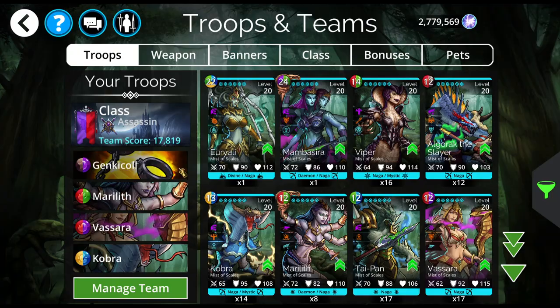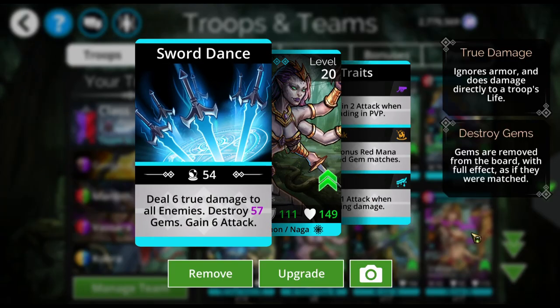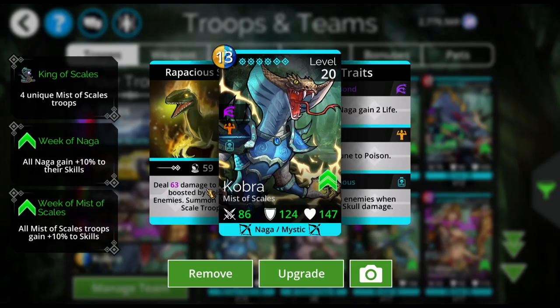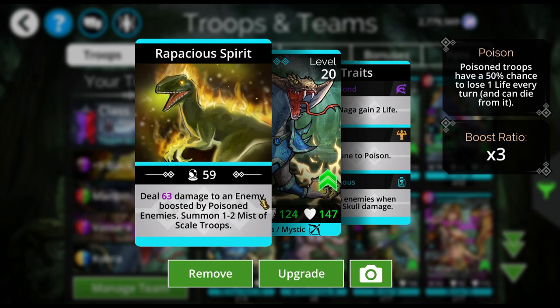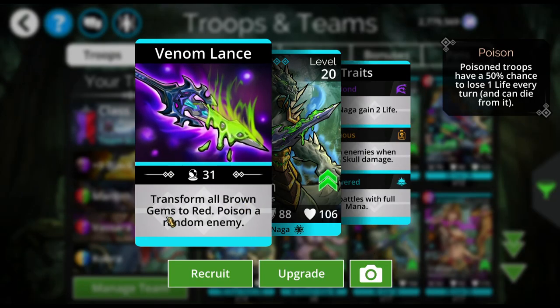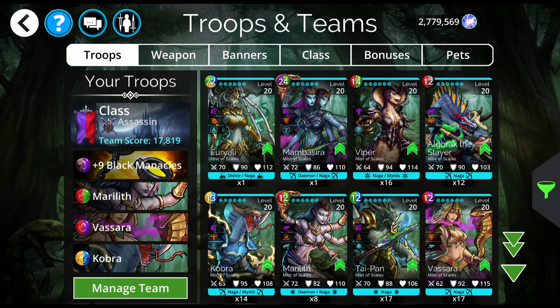So what we've got here: I'm using Black Manacles, Marilith — because she's a fantastic mana generator, actually the only mana generator on this team — Vasara, and Cobra, simply because it summons and does a bunch of damage to one enemy. So if you're worried about getting into trouble, you can use Cobra. If you're not, I would recommend Taipan, because he transforms all brown gems to red, which is going to feed Marilith and Vasara and you'll be able to loop a little better. I would recommend a minus yellow banner if you switch to Taipan.